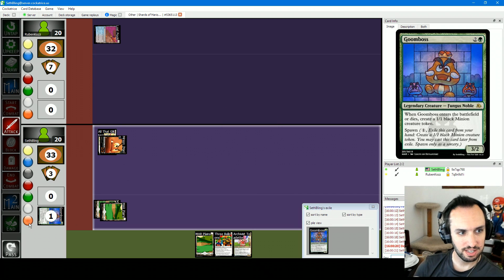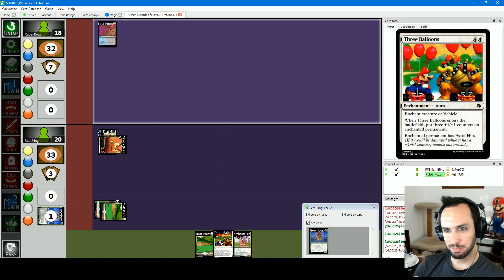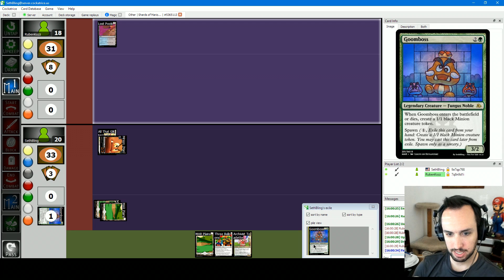I'll attack with my 2/2. I'll take 2 — you go to 18. I'm done. This is going to be the most powerful — it's going to be a 6/6 once I cast 3 Balloons on him in infinity turns. If I draw a forest, I can cast Goombas.